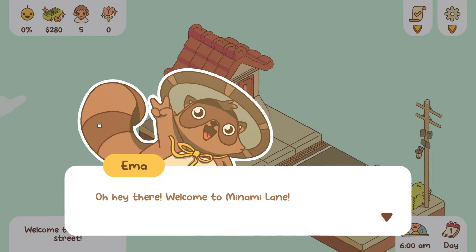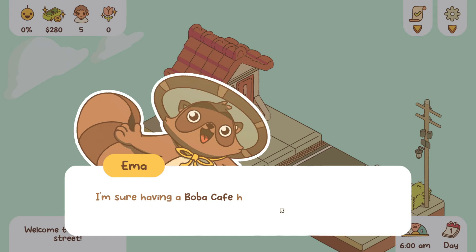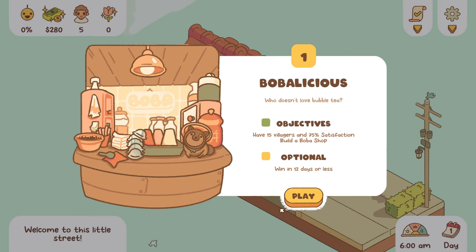Did you know you can zoom in? Emma — hi there. Welcome to Minami Lane. You're out here to help me, right? Absolutely. The street is so sad and empty. I'm sure having a boba cafe here will transform it into a vibrant neighborhood. Let's do this. Perfect.